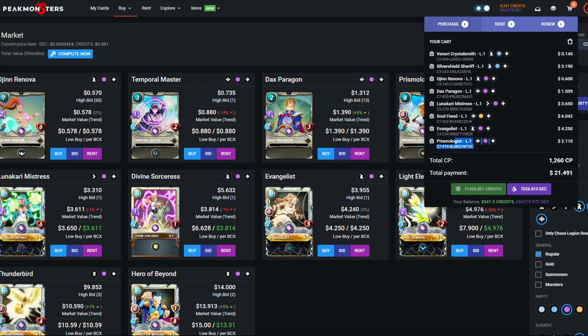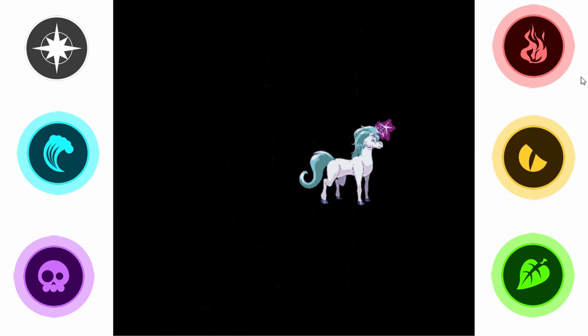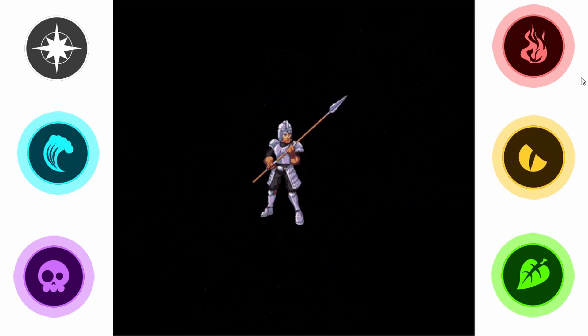This is how I would build it — it's pretty cheap at twenty-one dollars. You've got Crystal Smith and the Sheriff as archers alongside Evangelist and Prismologist, so your archer build is covered. Then you've got your Soul Fiend, which you'll basically always play in bronze. If archers are banned but you're still playing life, you play Jinn Renova, Dax Paragon, and Mistress in positions two to four with a tank up front and the Soul Fiend at the back to absorb snipe hits. Use Mother Kala instead of General Sloan and blast your way with magic damage to victory.